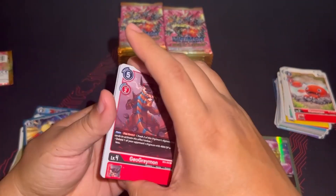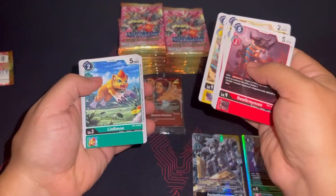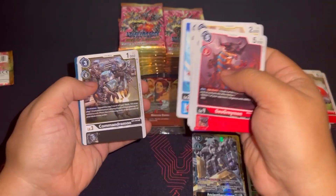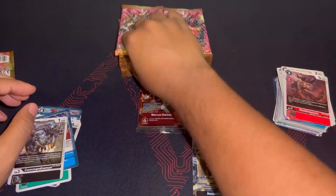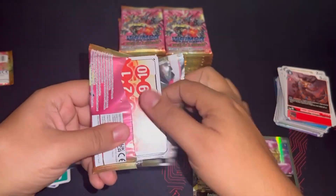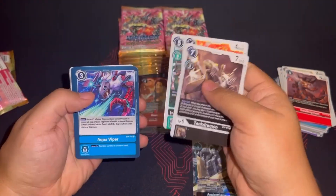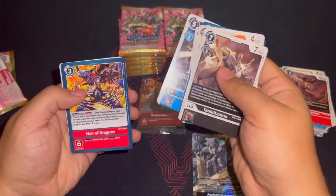I forget about these memory markers — BT4 is when they stopped giving those memory markers in sets, because BT5 I don't think they had it. The Commandramon rare — Commandramon is a staple in any Digi-Gate deck now. Whenever you want to make a Digi-Gate deck you have to have that card. On deletion, look at the top three and you get to play a Commandramon for free — easy way to get a free check and then bring out another body.